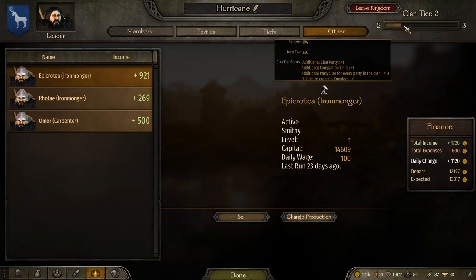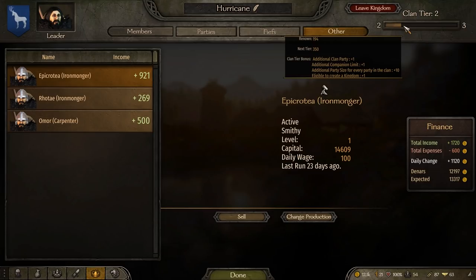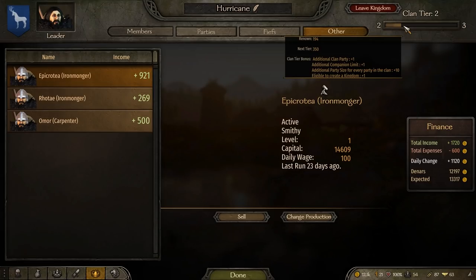The one right there — Epicrotia or whatever it is — only 921 gold. If you can buy that one, give it a shot. Why not? You'll be making a little bit of extra money. It is up near the snow, but hey, it's worth the trek.